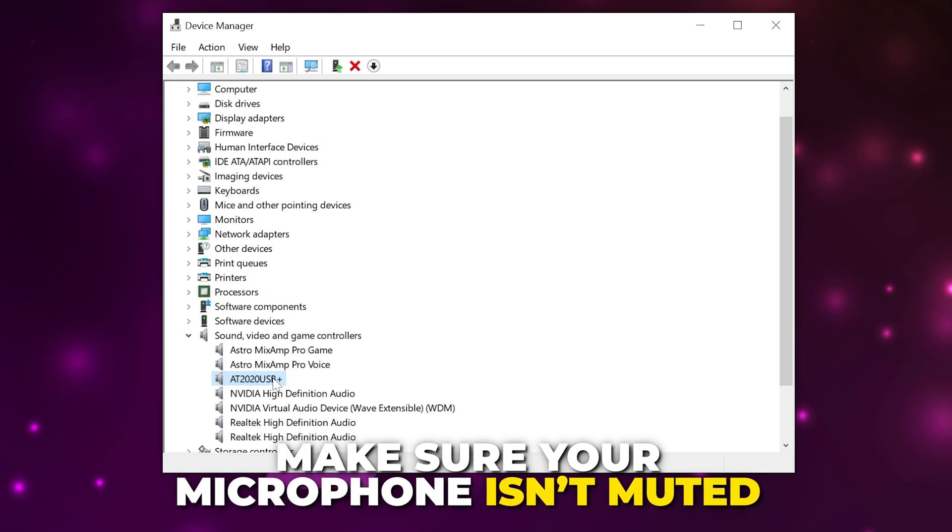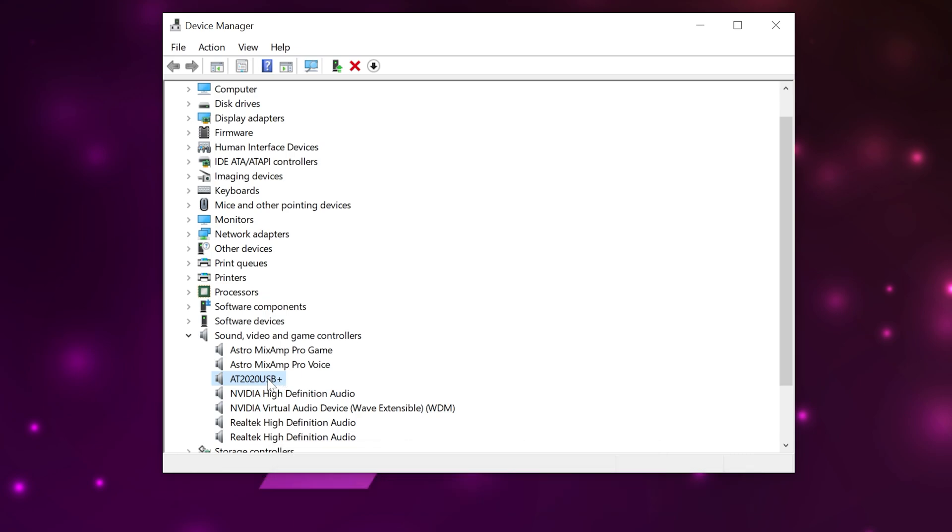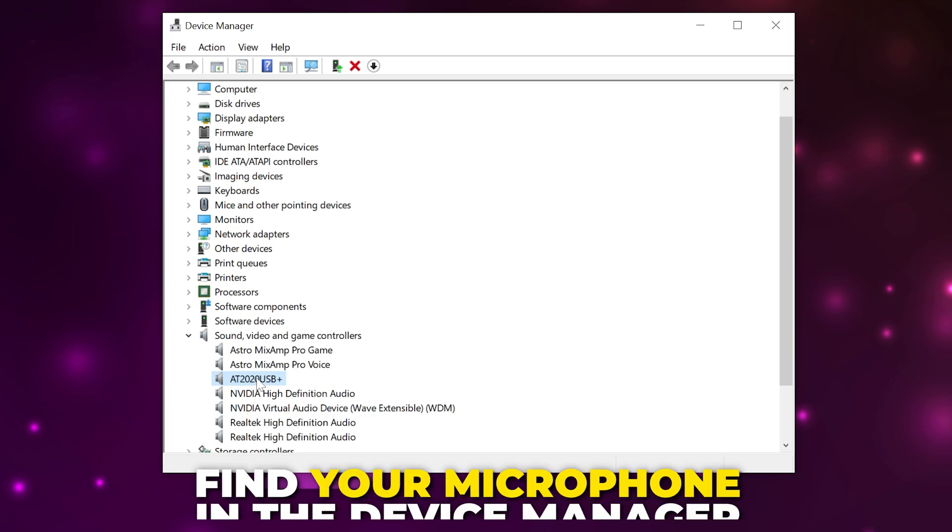Next, make sure your microphone isn't muted on the device itself. Some microphones have a mute button on the device or a mute on the cable if you're using a headset.